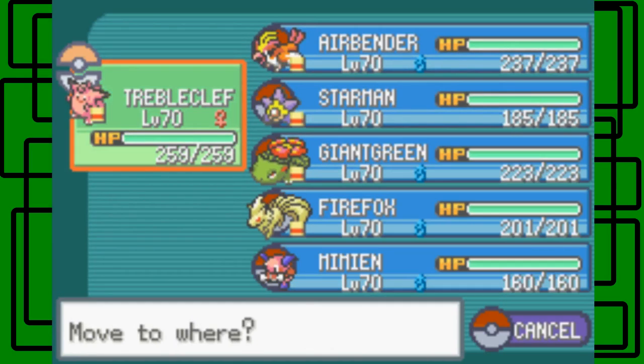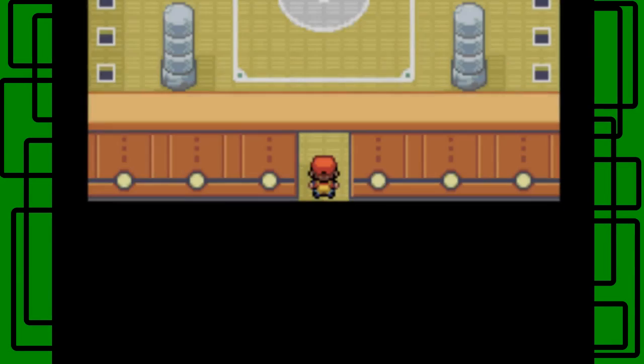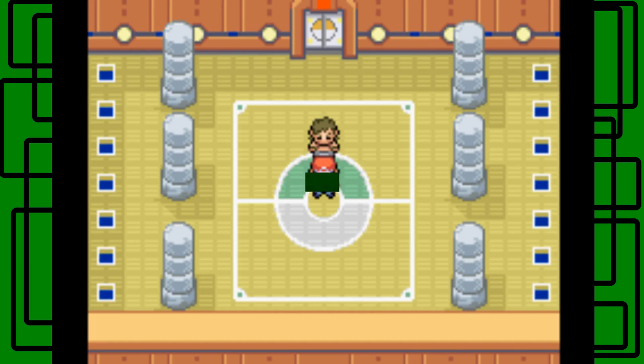You'll want to put a Fire type or Water type up front for the next battle. We're going to take on Bruno next. So this has been part of my Pokemon Leaf Green walkthrough guide. Next part we'll take on Bruno of the Elite Four. We'll be right back.